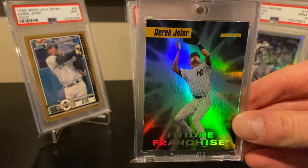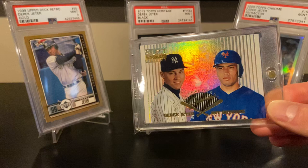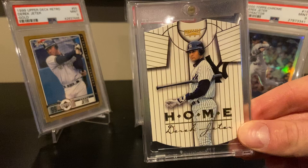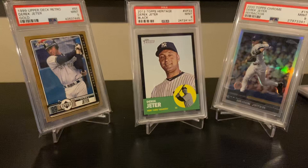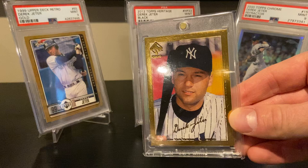Another classic from '96 — Future Franchise, nice shine. Select Certified Interleague Preview with young Jeter and Ray Ordóñez. Here's another tough one: '97 Pinnacle — this is the home version. These go for a pretty good buck now. Picked it up at the National.